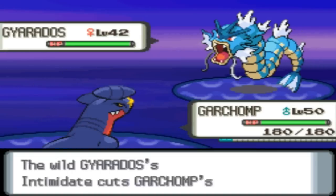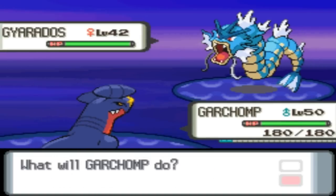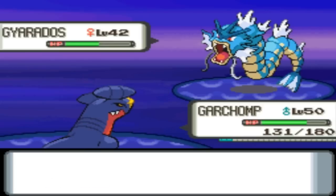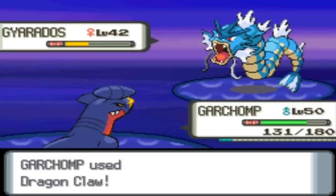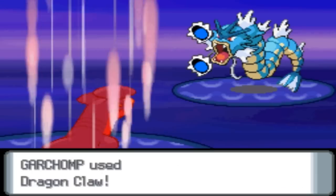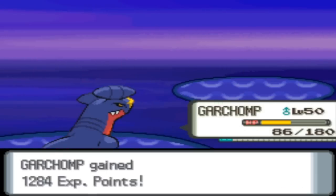Another Gyarados — moving up in the world, level 42. Alright, I shall destroy this man. Couple more Dragon Claws, and then we shall fish once more — once more for the Dratini that we have come for. That we seek!